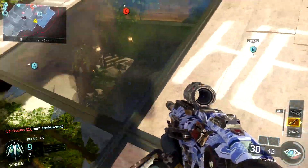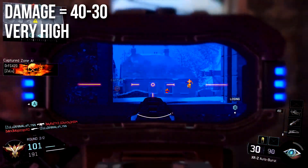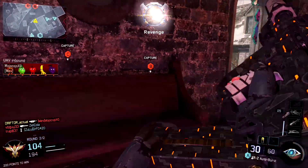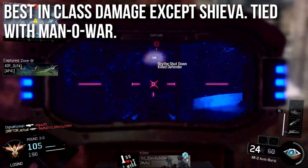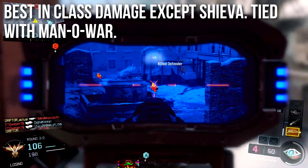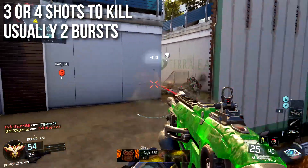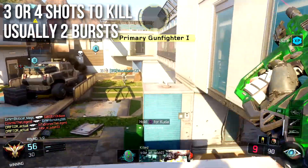The first thing we need to talk about is the damage. It'll deal 40 damage up close and 30 at a distance — there's no medium damage range with this weapon, it's either 40 or 30, and that is very high damage. To put some perspective on it, it has the best in-class damage with the exception of the Shiva, and it's tied with the Man of War, but of course it shoots faster than the Man of War. So the XR2 pumps out the exact same damage as the Man of War, meaning it is either a three or four shot kill weapon — three shots up close or four shots at long range.